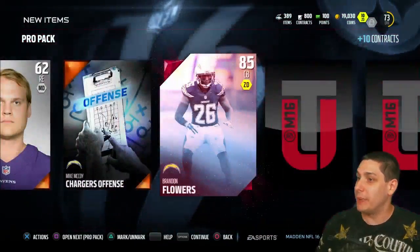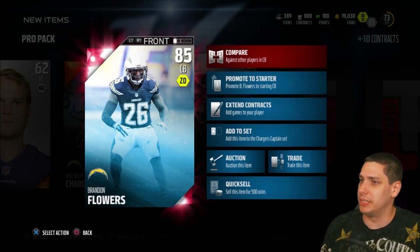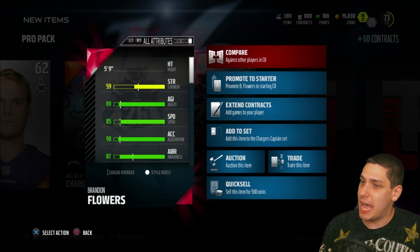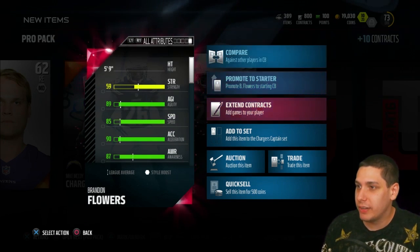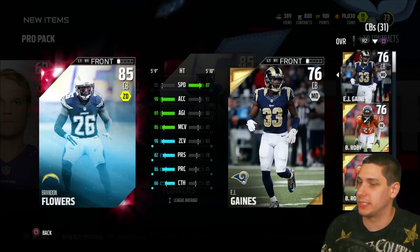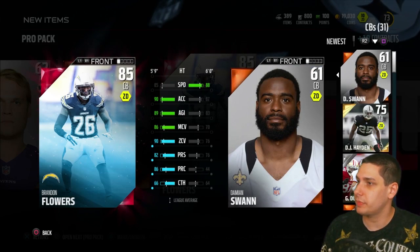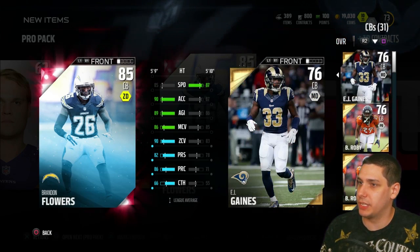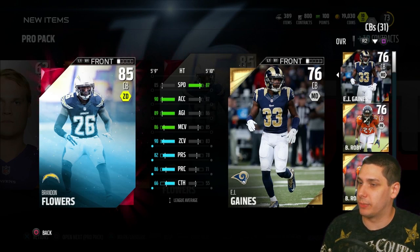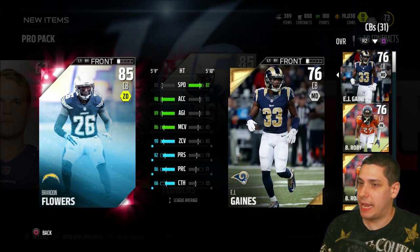We get a Brandon Flowers elite! That is our fourth elite pull in this bundle, and on top of that we pulled a couple of Super Bowl badges as well. Brandon Flowers — not a bad player. Five foot nine is a little short, but I'm definitely happy to have an upgrade at cornerback because we've pretty much had garbage at cornerback so far. Look at that upgrade — he's pretty much better across the board. He's better in every other attribute other than speed, and the acceleration will make up for that. I'm pretty happy to have Brandon Flowers on the team.